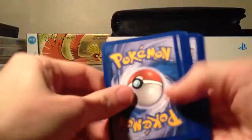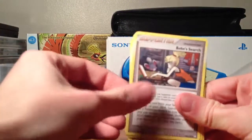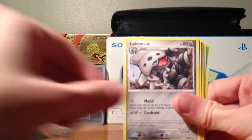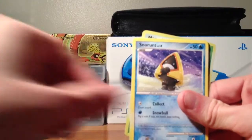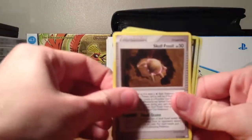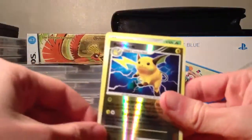Garchomp pack. Garchomp, Garchomp, Bebe's Search, Lairon, Exeggcute, Aipom, Snorunt, Sandshrew, Skull Fossil, Raichu Reverse, and a Meganium Holo. That's really nice as well.